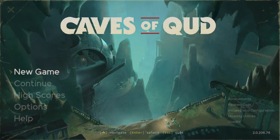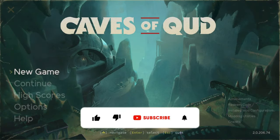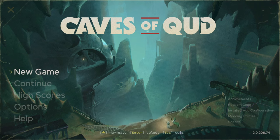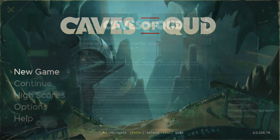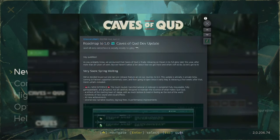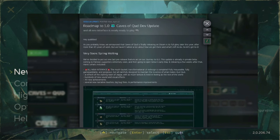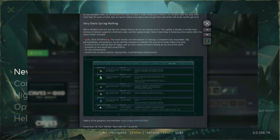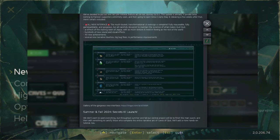Welcome to the channel everybody, my name is Ryan and we are trying out Caves of Qud today. Yes, this one has a very unusual title, that's for sure. I have played this one in the past, years ago in fact. It's still an early access game, it's been in development for quite some time, but the developers just put out a recent update — a roadmap, as it were. They're saying probably late 2024 for the full release of Caves of Qud, finally.